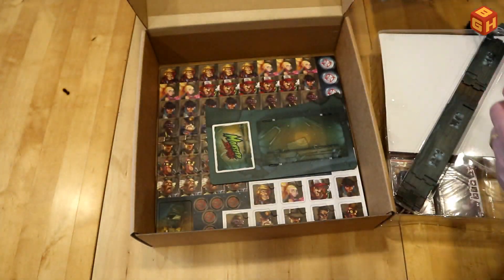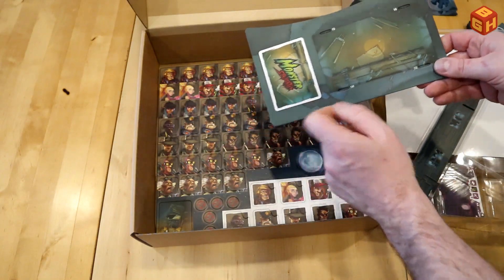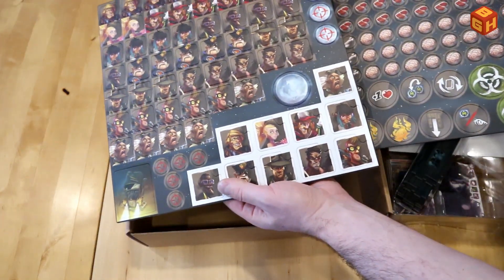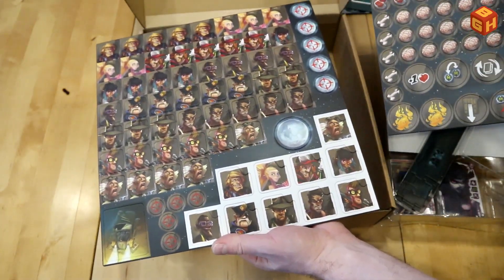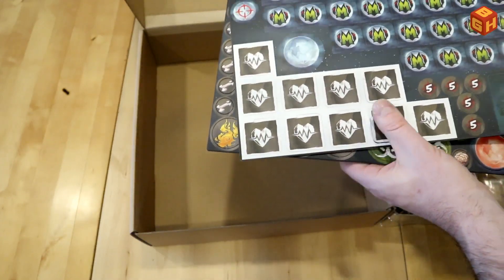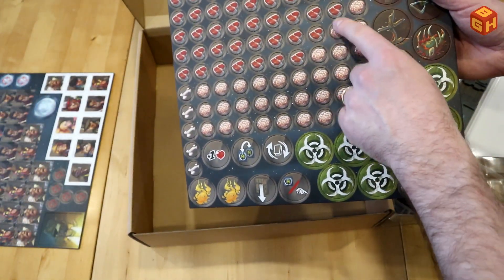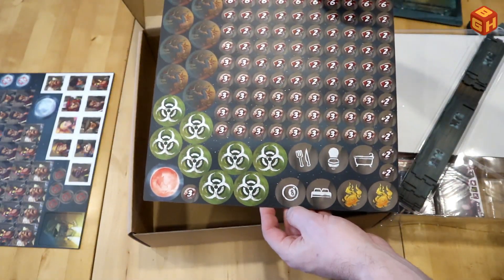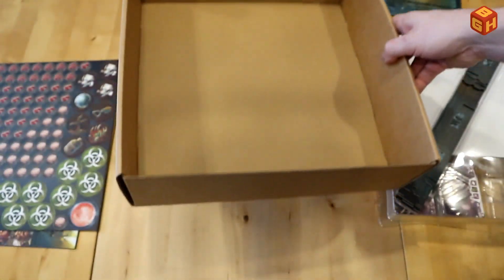Here is another board where you can put cards. There are two sheets of very brightly colored, cool-looking tokens with all these characters — the survivors — and they are double-sided with icons on the back. And here's another sheet with brains, meat, and biohazard tokens. So that looks very nice and thematic.